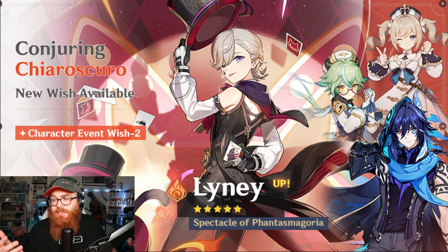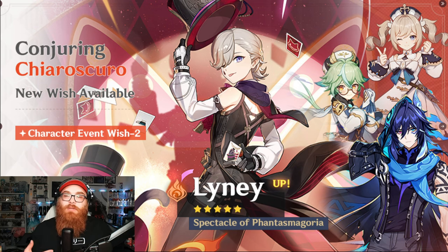Maybe I need to play Lyney some more. Overall, I don't think Lyney is somebody you should be summoning for. If you're going to summon for a Pyro DPS, wait for Arlecchino, because Arlecchino is just that good — she surpasses both Hu Tao, Lyney, and Yoimiya.